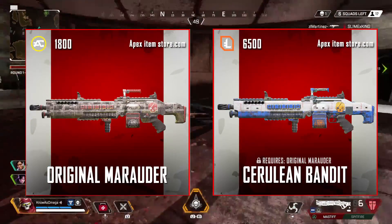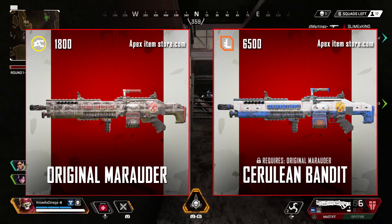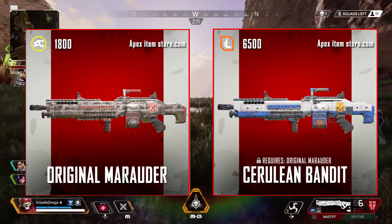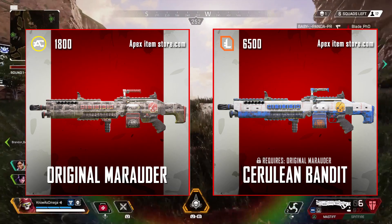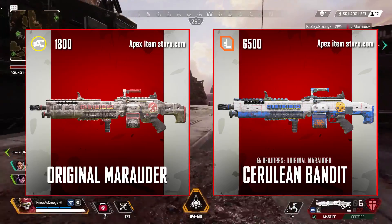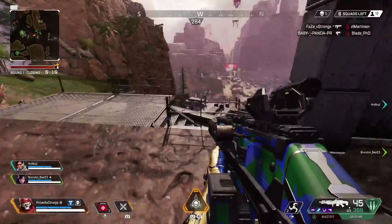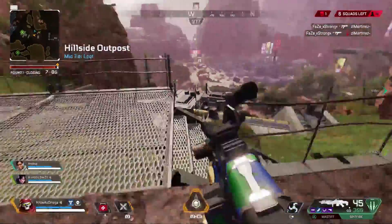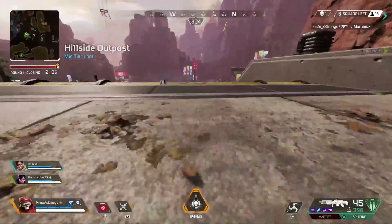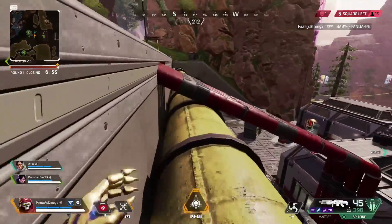Moving to the LMGs, starting with the Spitfire — we have Cerulean Bandit, which requires the original Marauder skin as well as 6500 legend tokens. It's a pretty clean skin; there's not really too much of a difference besides the accent on the top half of the gun and the skull being yellow. I couldn't really find many great exclusive Spitfire skins — it's kind of sad. The Spitfire really needs some love in terms of its exclusive skins compared to guns like the R99 or R301.